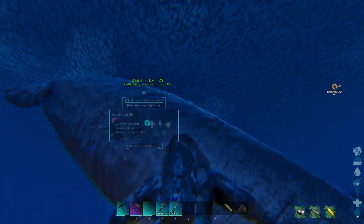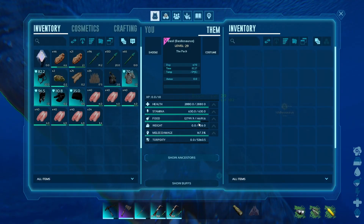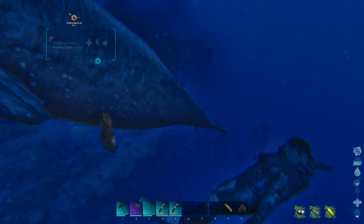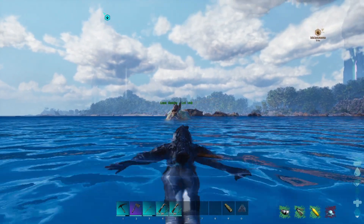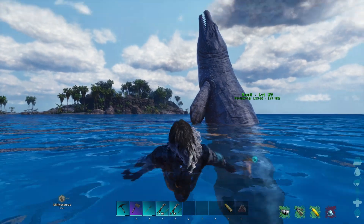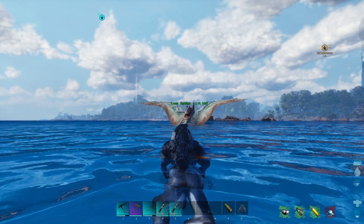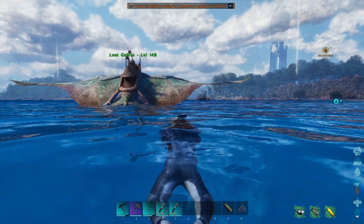You're tamed! Level 29 — he's got more health than the shark. Melee's pretty low but that's a good weight too. These guys are great. We just need to get this guy back and we'll have to get him a saddle eventually. He'll help us get all the things for our trank darts.